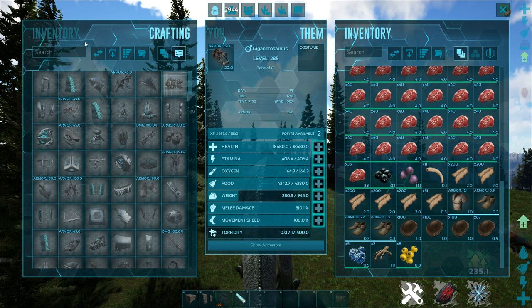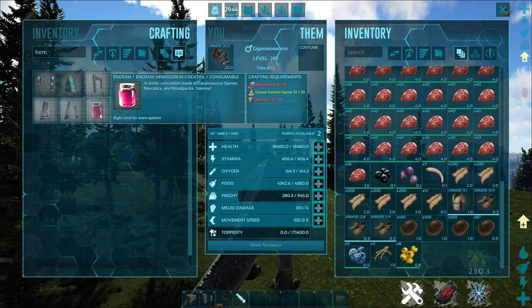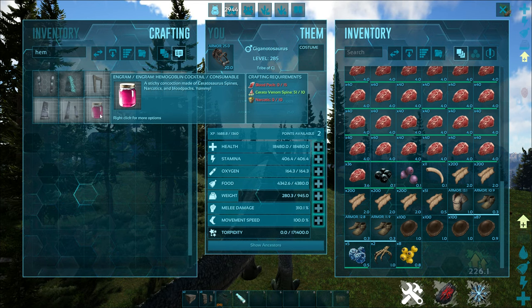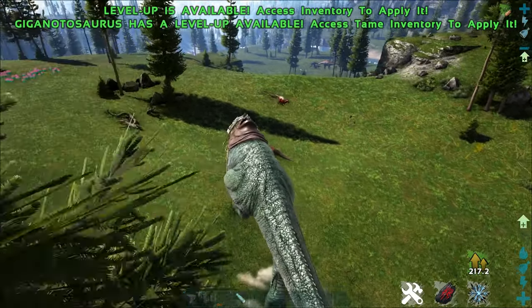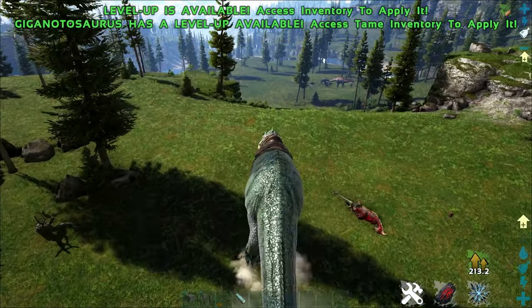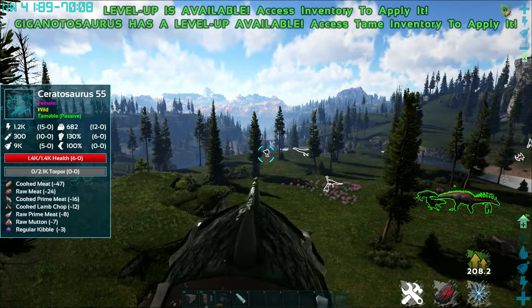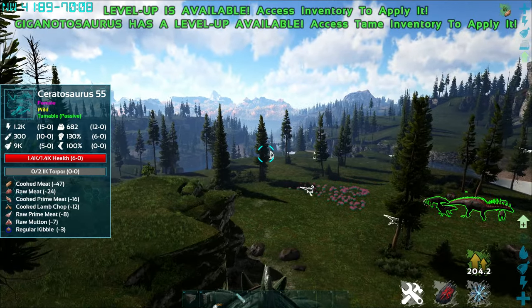Once you've done that you need to make the Hemogoblin cocktail with the blood packs. That's the only difficult part, but if you're on Fjordur or you've got a Desmodus they're relatively easy to come across. Once you've got your Hemogoblin cocktails, find a Seratosaurus you want to tame. These guys spawn in grasslandy forests so you shouldn't have too much difficulty finding some.